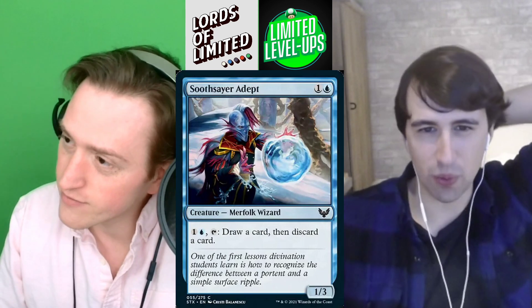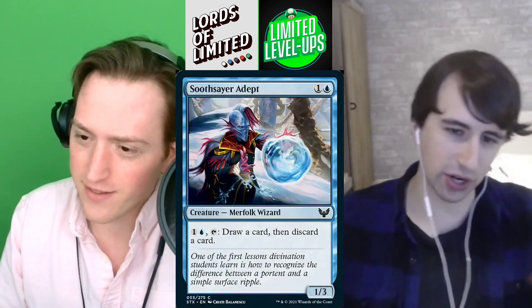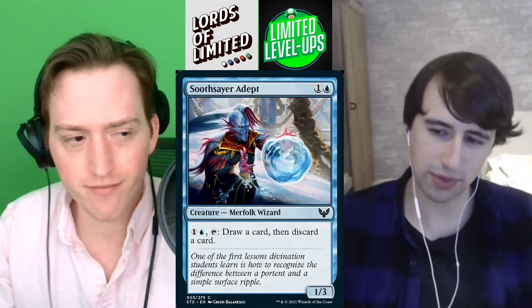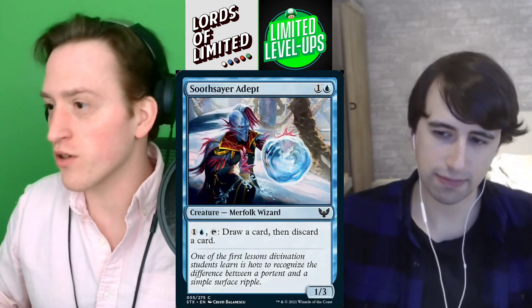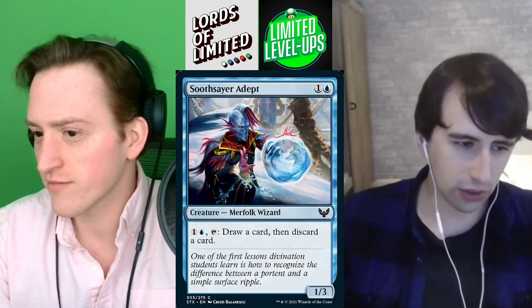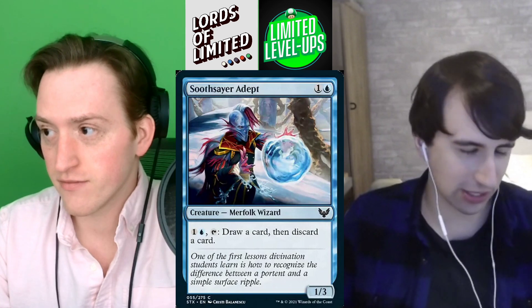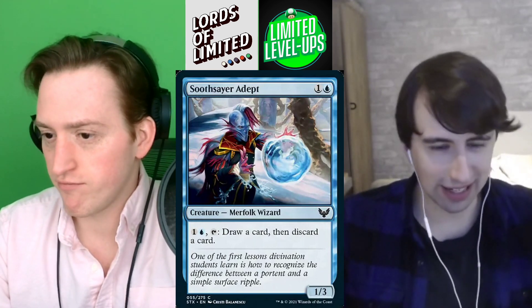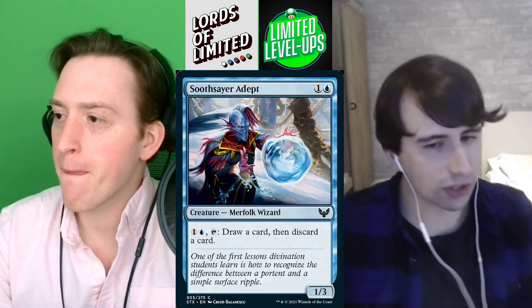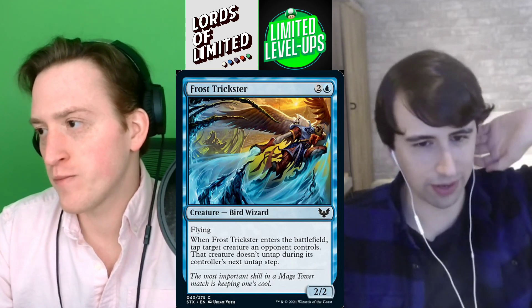Next up we've got Soothsayer Adept — one and a blue for a 1/3. It has a one and a blue tap ability: draw a card, then discard a card — the loot. This is whatever, D plus. You need a two-drop, this could be your two-drop. I think blue-red and blue-green are both interested in some flood insurance or getting a spell in your yard. But looting is infinitely better when you don't have to pay mana for it — like Merfolk Looter compared to this, it's not close. Even Pilfering Hawk from last set, paying one mana for that was painful. I'm going C minus on that.